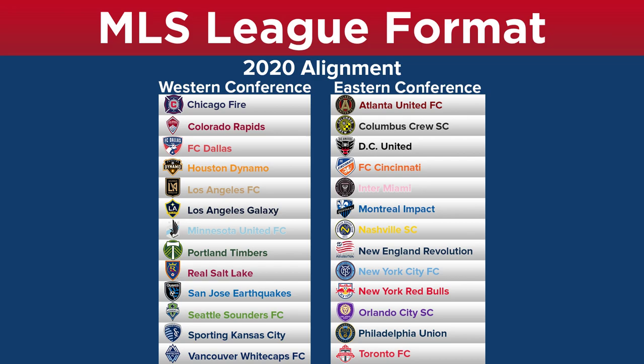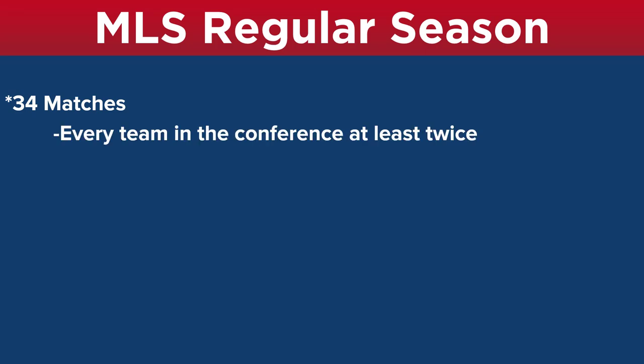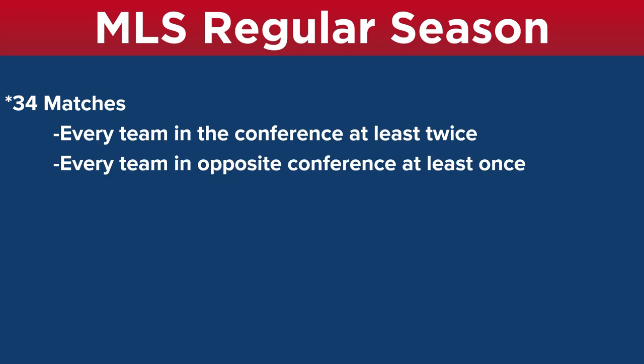So that's the alignment. As for the regular season format, they play 34 matches. Obviously they're not playing every team in the league twice — in 2018 with 23 teams that would mean 46 matches. They do play every team in their conference at least twice and every team in the opposite conference at least once, with a couple of extra conference matches to reach the 34-match total.